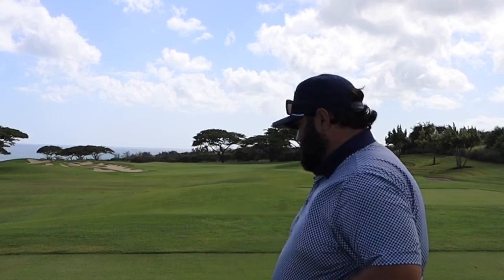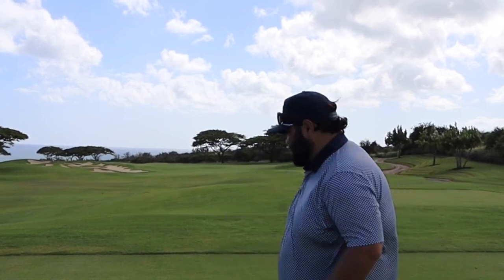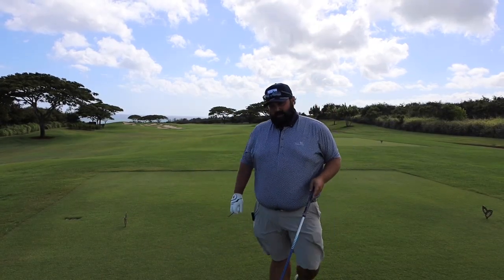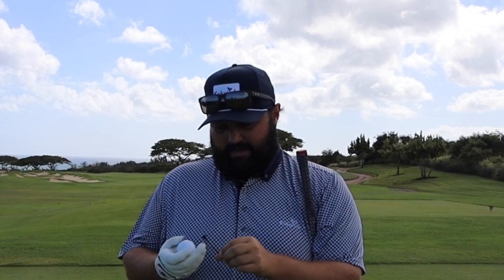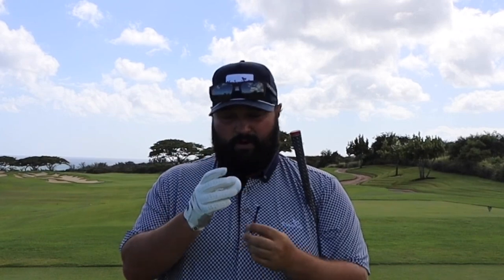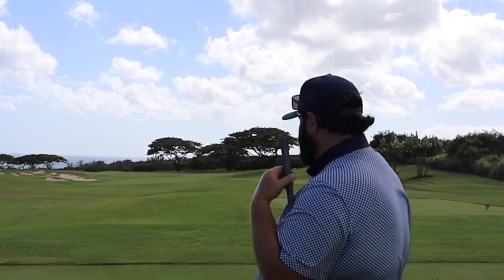We're out here on a par five at the Club at Kukuiula and this is the tee box. At golf courses, the tee box is a closely mown area that signifies the start of a golf hole. You'll see tee markers — here they're indicated with these bronze metal things — and the teeing ground is the only place where you can use a golf tee. First thing you're going to need is a club, a tee, a ball, and most people wear a glove to avoid blisters and to help them grip the club better.